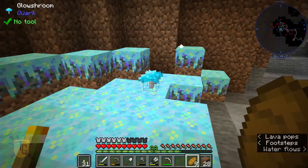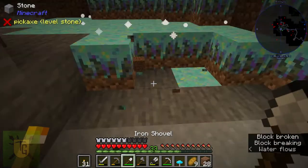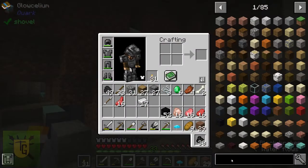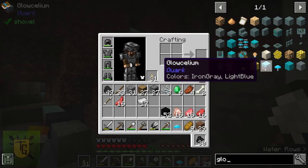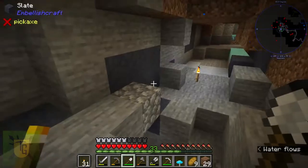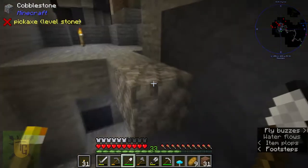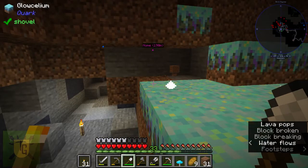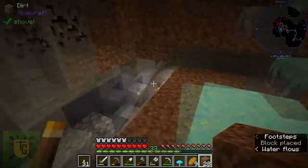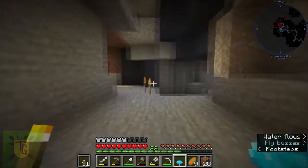Here it is — the glowcellium with the glow shroom. You can pick up the glow shroom at least, but if you try to pick up the glowcellium it just gives you dirt. I guess with silk touch it could be a fun decoration. It spreads, which is fun — I watched it spread out earlier. I can only plant the glow shroom on the glowcellium, which is very interesting.